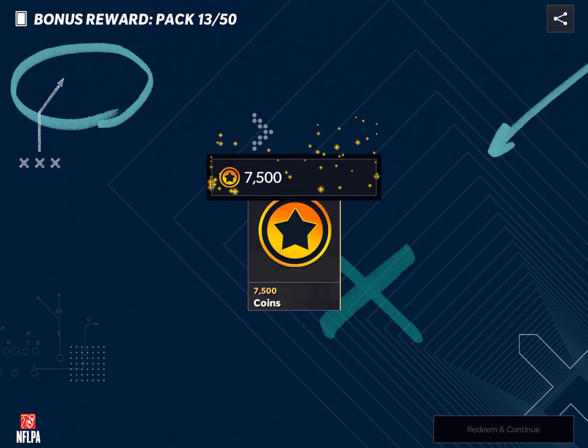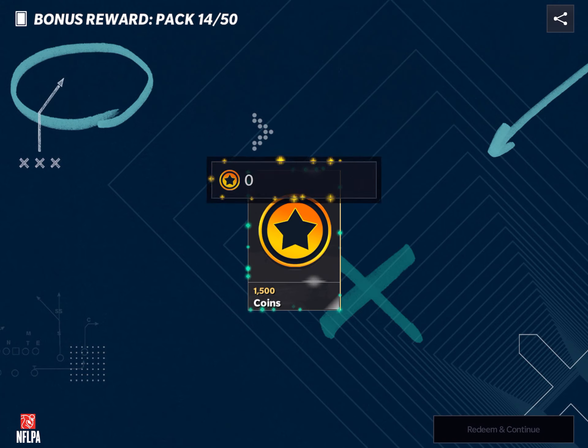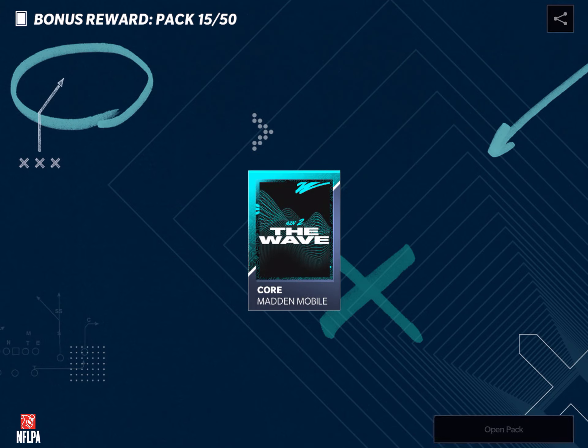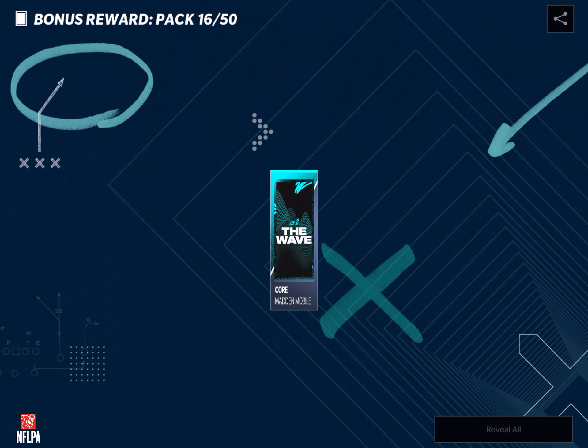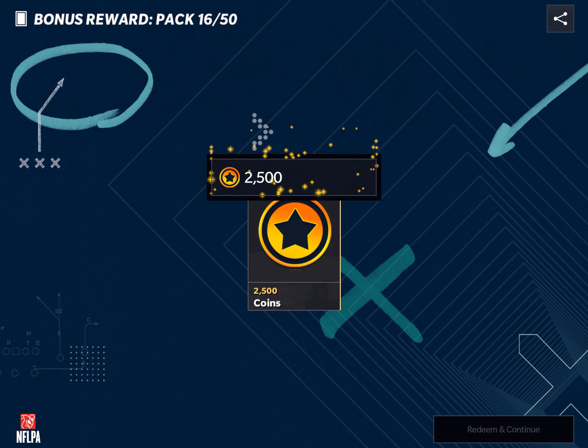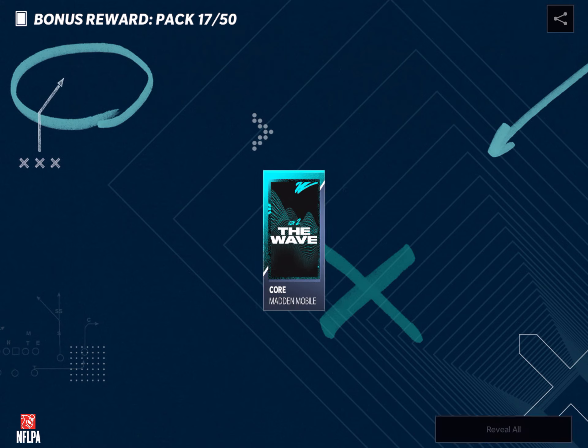7,500 coins. Okay, we get 10,000 — and a thousand. These packs are kind of fun. I kind of like these packs. There's a thousand coins right there. We'll go to 30 and then open all. 2,500. It takes a while because you click reveal all and then redeem it — it just takes forever.